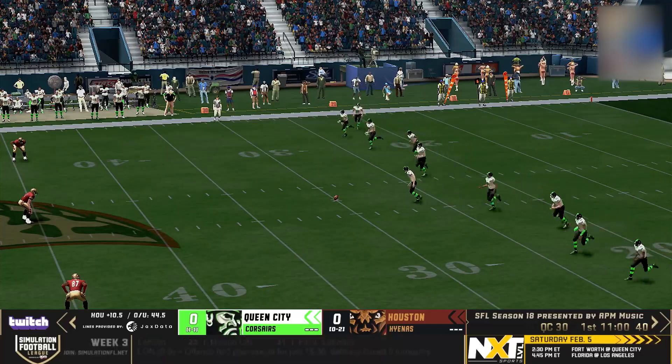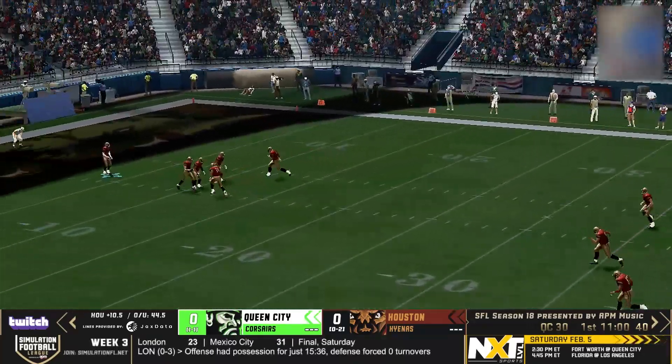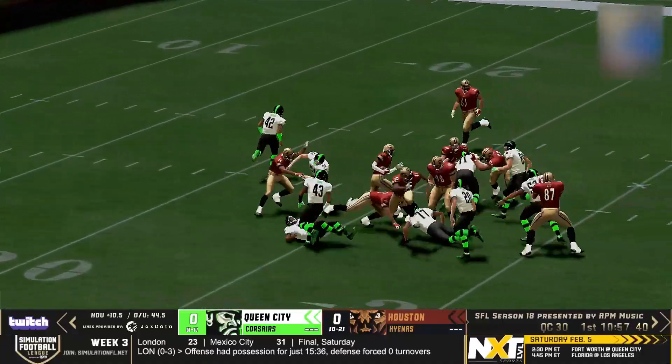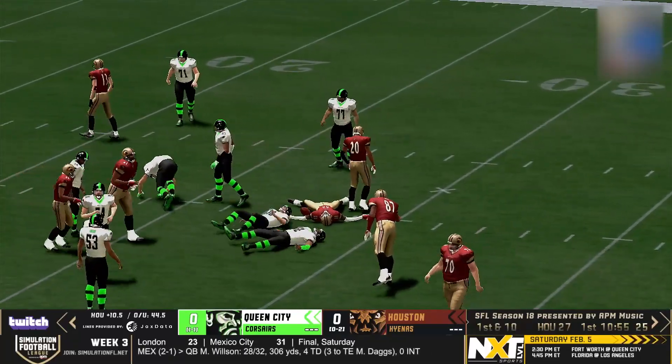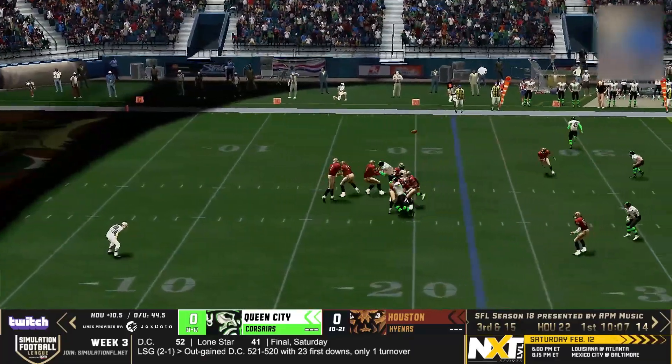Back deep for the return. We are underway from Houston in Week 3. This will be returnable from about the 3-yard line out to the 10, 15, 20 — right at the 20 to 25. Corgi has a lane. He's going to get all the way down to the 27-yard line. They've typically been better in late season than they have early season.